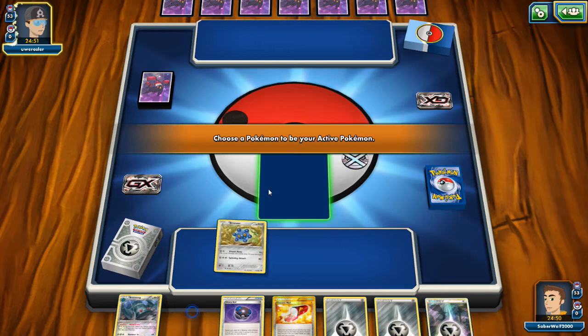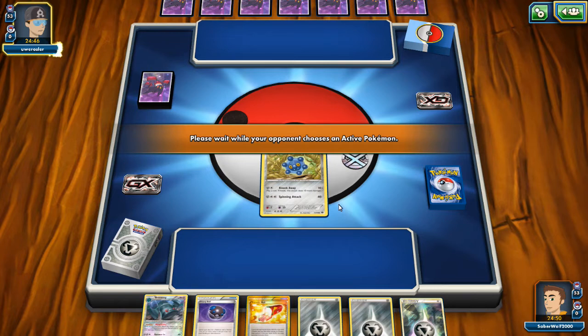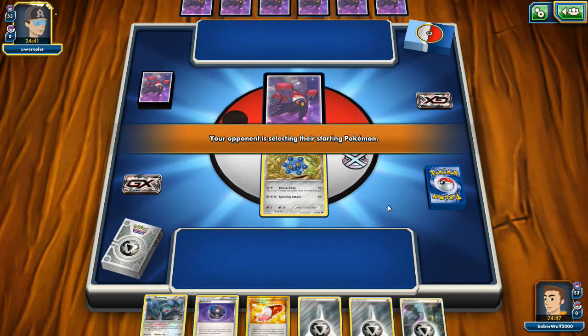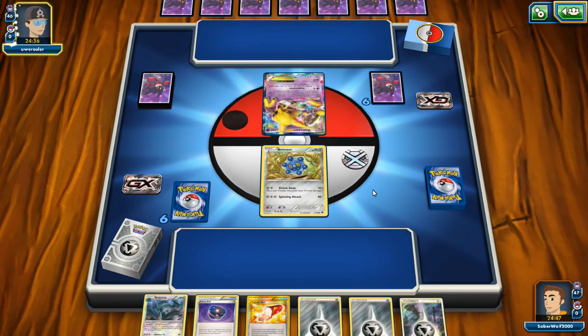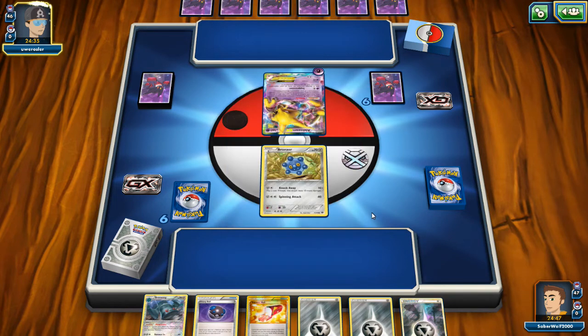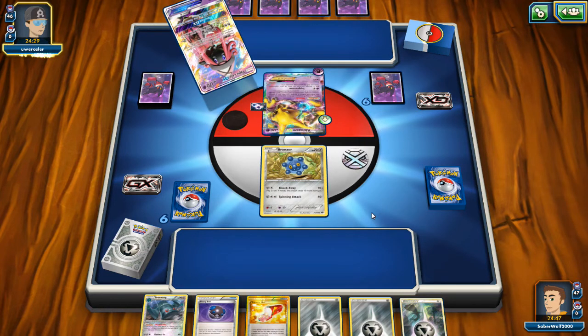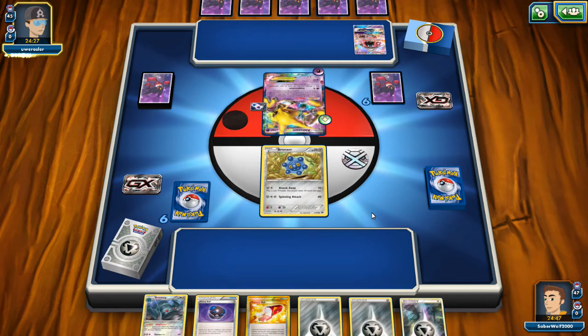I'm gonna be opening with our Bronzor here, so not a good thing to open with since it has a big retreat cost — it's the support guy you want on the bench. But when you run a couple of those, there's a good chance you open with them. This is why we run our Invasion, so Crosmout GX2 with the Float Stones and stuff. My opponent opened up with an Alakazam EX, something you don't really see every day — barely ever seen since Fates Collide came out. It's a Pokemon that didn't really do shit, but I guess people have wanted to make it work.